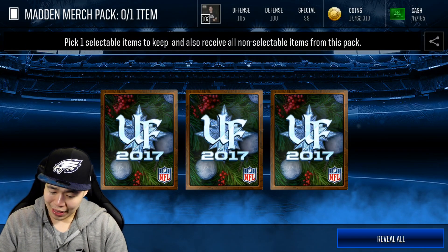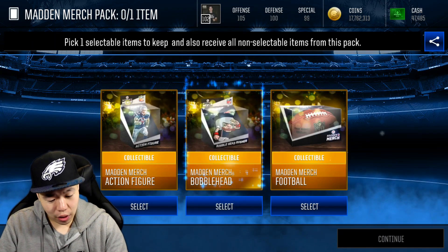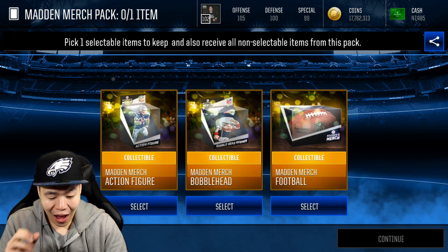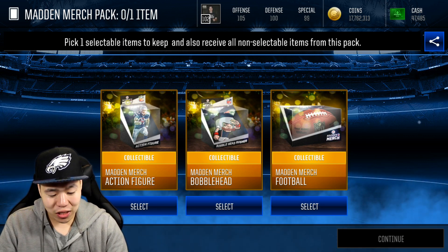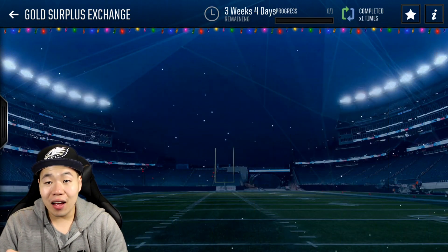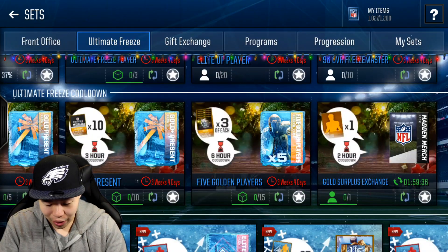You can trade in one gold player to get a Madden merch pack, which we'll open right now to see what's in it. And bang — they have back arts which is absolutely amazing. Oh, we get to pick one of them! I love this. I get to pick — I'm going to pick the action figure because I already have one of them. I love the fact you can pick, that's actually really cool. Very cool concept right there.